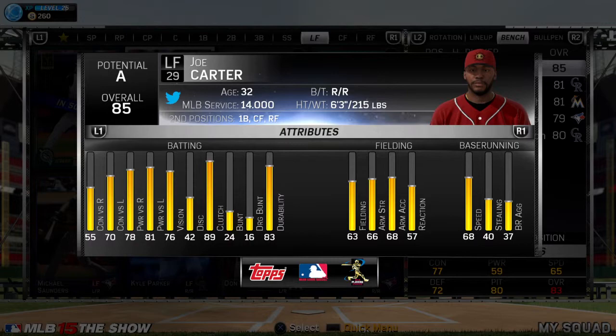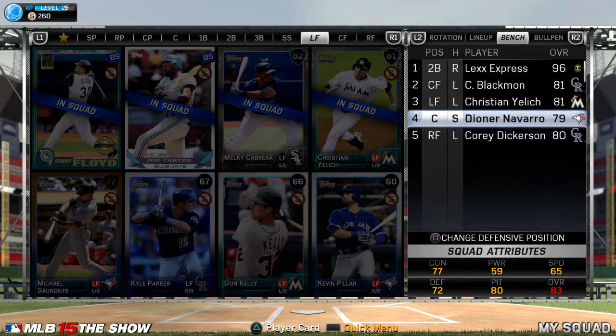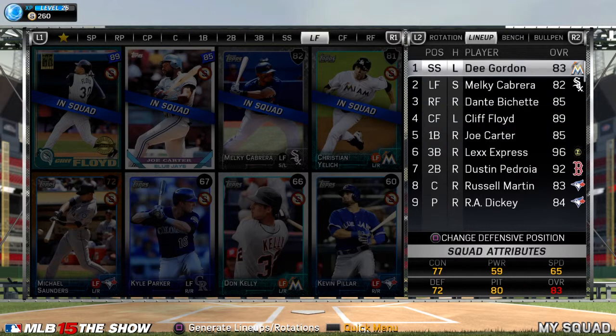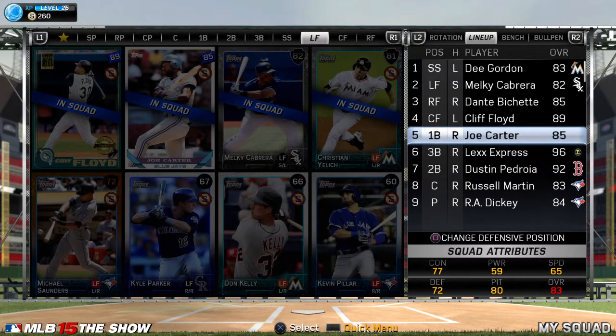We're going to bring in Joe Carter, who is a first baseman — as you guys can see, there's a second position. We're going to bring him into first base, and then my created character, Lex Express, we're going to move him to third base. As you guys can see, I've got a very great lineup. We're going to put Joe Carter at fifth.